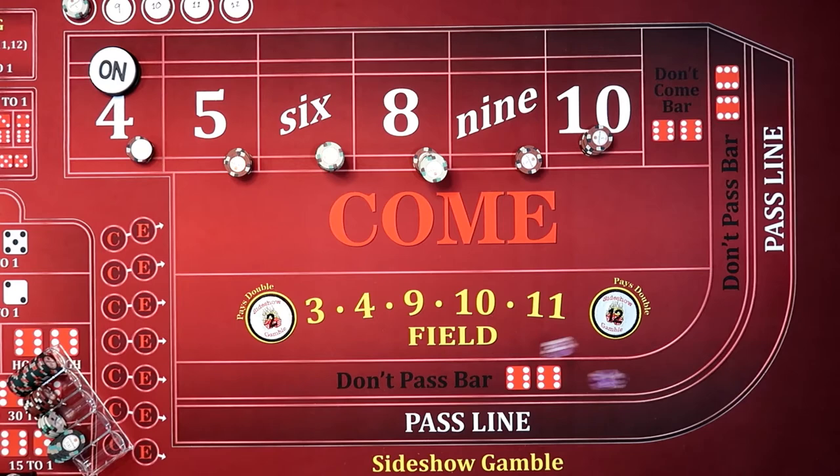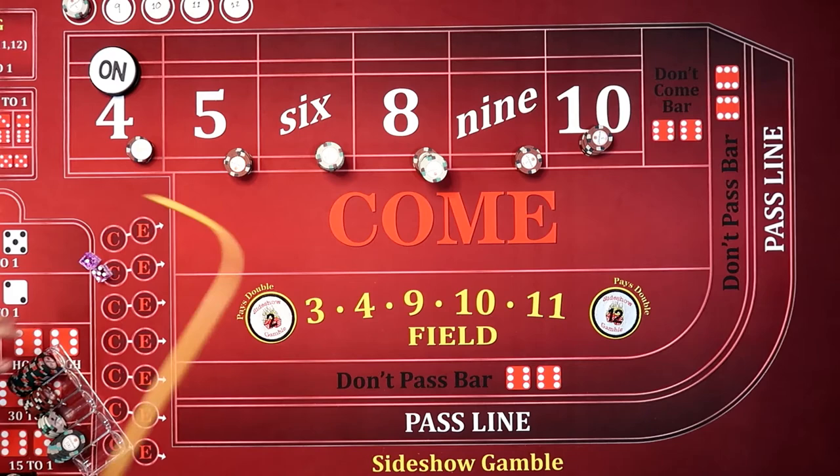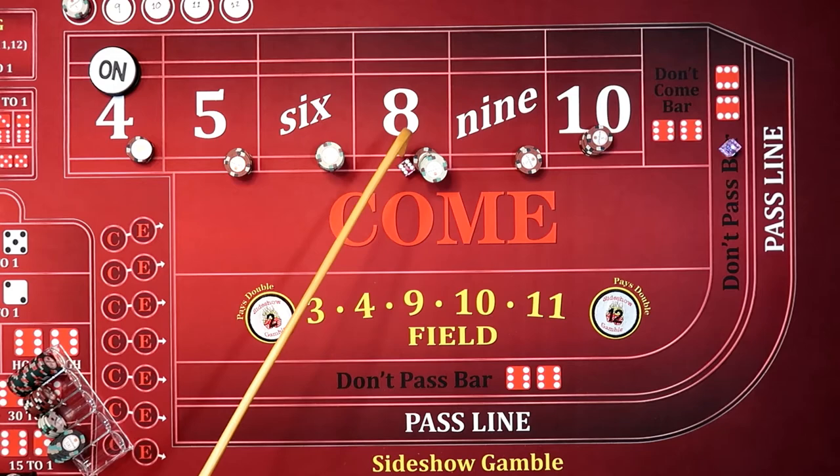We've got a 4, 2, 6. We've got a 3, 2, 5. Then 5, 3, 8 — nope, we don't care, everything's off. 5, 1, 6. And we've got a 6, 1, 7.